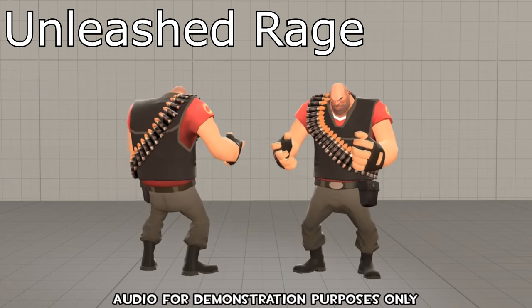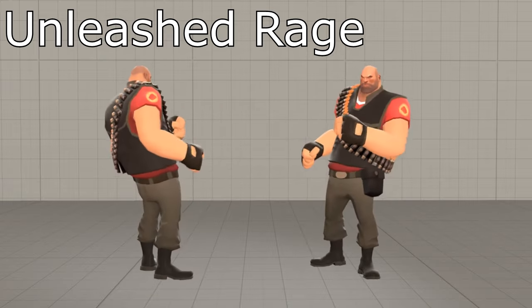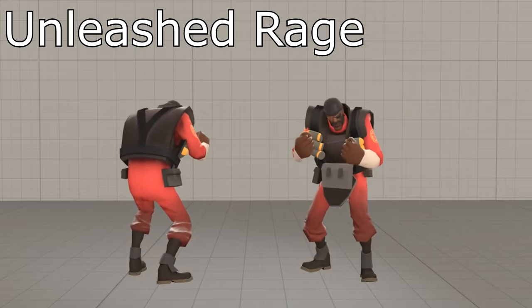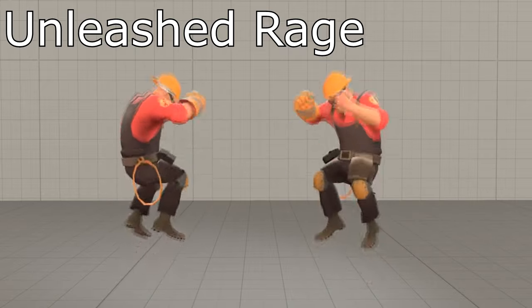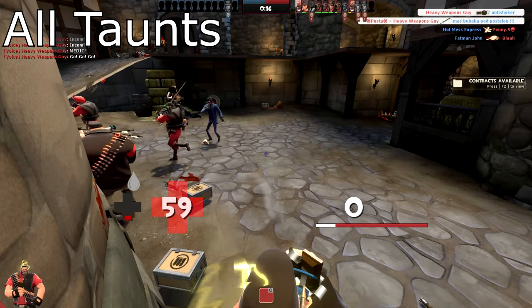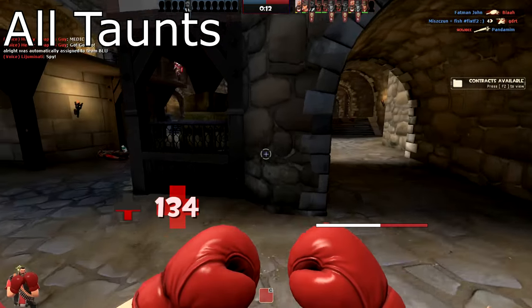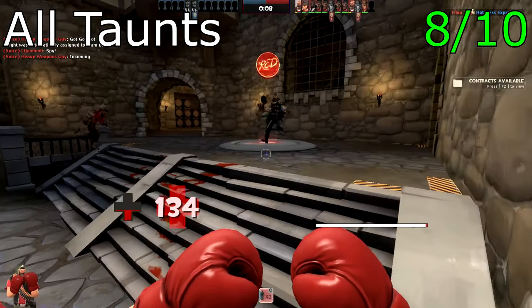Unleashed Rage is an all-class taunt with a rage variant for every single class. For that reason it is probably one of the biggest bang-for-your-buck taunts this update. I especially like the Engineer rage — I think it's the best one. For me it's an 8.5 out of 10. Overall, the taunts this year, albeit a little bit toxic, are pretty good — they're getting an 8 out of 10.